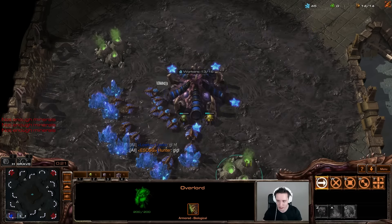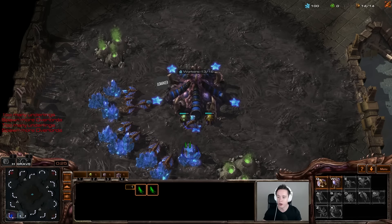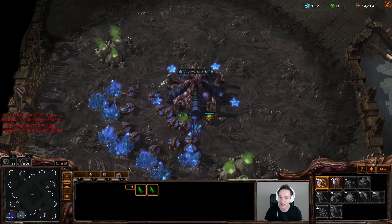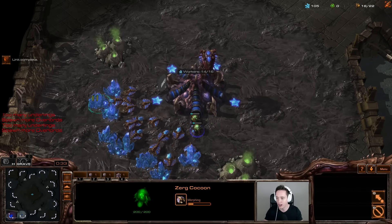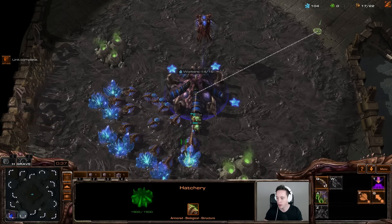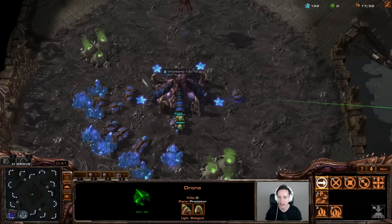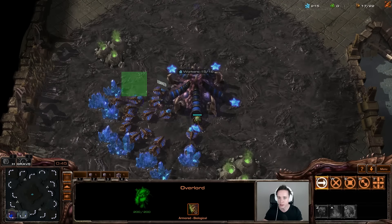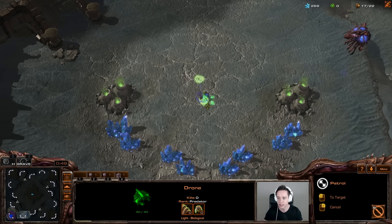Zerg vs. Protoss is a pretty good matchup actually right now in Legacy of the Void. There's a ton of different options that the Protoss player can go for, but most importantly — which I personally really like — there's actually a whole lot of different options, especially in the mid-game, that you can go for if you are a Zerg player. And I've been enjoying the different kinds of mid-games quite significantly. I'm going to open up with a triple hatchery before making the spawning pool, and that's actually totally acceptable as of late.